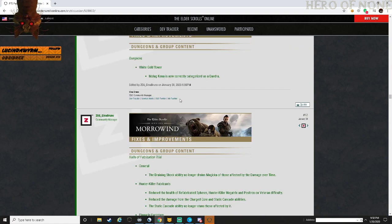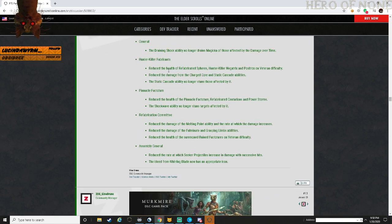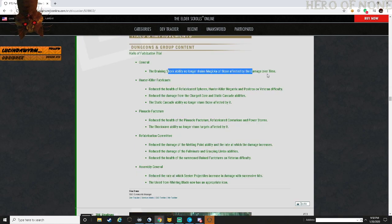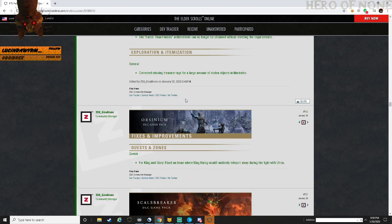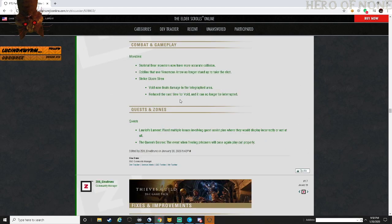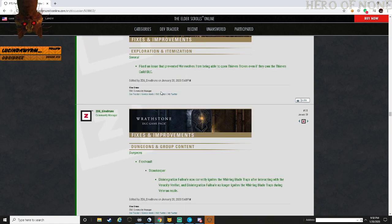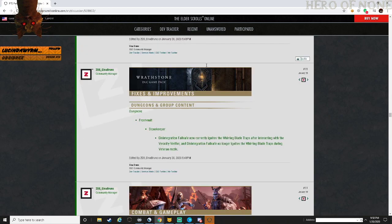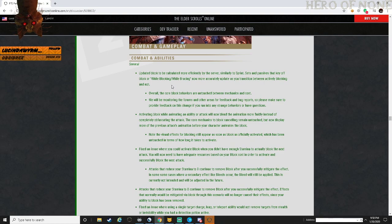Housing, questing, dungeons. Dungeon improvements and group content: Draining Shock for Applicants General Assembly. Various fixes to dungeons, combat gameplay, skeletal bears, etc. Fixed an issue that prevented werewolves from opening Thieves' troves if they own the Thieves Guild DLC. Frosthold - some of that fixed as well.